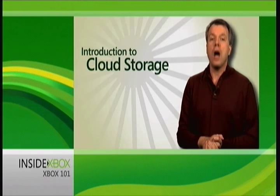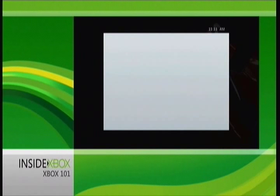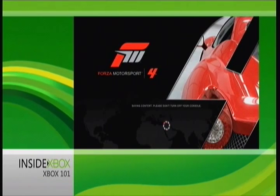so you can access your game saves no matter where you sign in to Xbox Live. No memory unit? No problem. Cloud storage works just like any other storage device. For example, when I fire up Forza 4 and I'm about to select my device, cloud storage will show up right alongside my memory units and my hard drive. All I have to do is choose it and my Forza 4 data will be saved there.